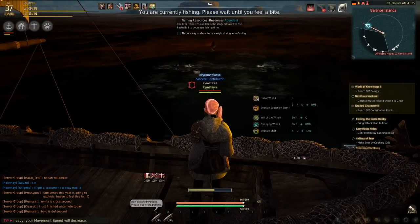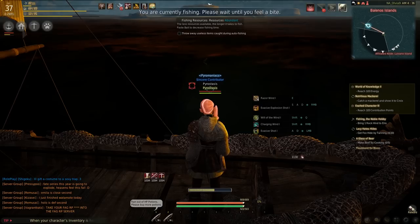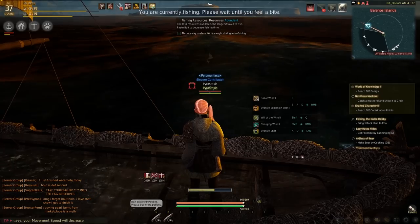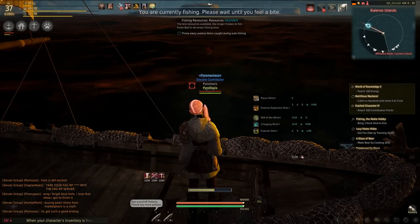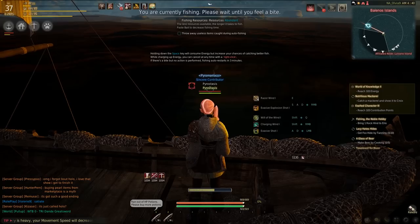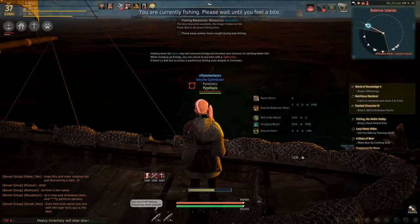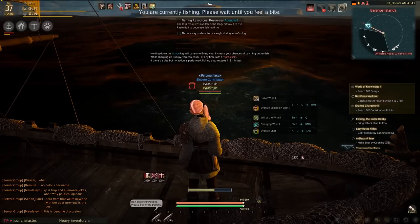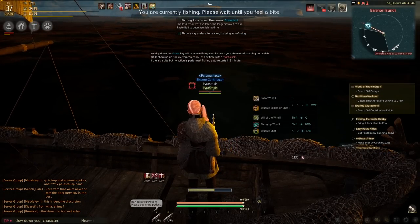You'll notice the node disappeared the second I fished it. These are the creme de la creme nodes right here. You are pulling out fish that are worth, I think, 200,000 to 300,000 silver. These nodes are only good for one tick, which is why you want the triple float rods — because it gives you the chance to pull up to three fish when you yank out. You may only get one, you could get two, or you could get three, assuming you don't screw up the minigame. And these disappear immediately.